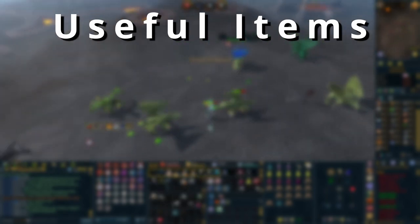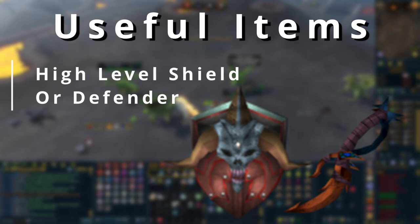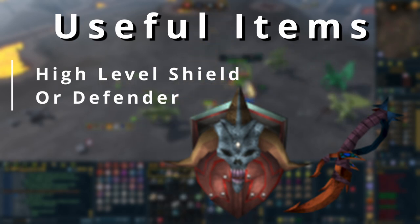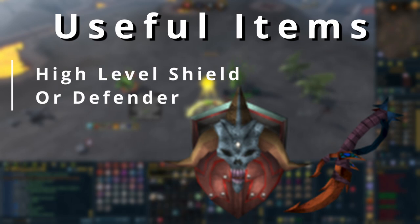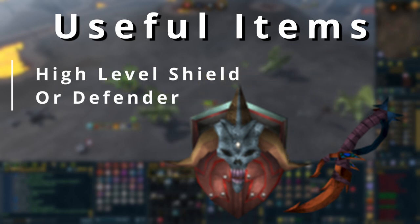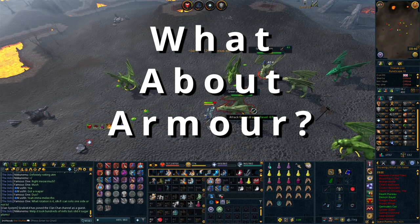One thing I'd say everyone has to have is a shield - a defender, rebounder, reflector, whatever - a shield of some kind is really important. The higher the tier the better, because a lot of your defense abilities scale with shield tier. You can buy tier 90 shields off the Grand Exchange or get a defender and upgrade it. Using defense abilities is a huge important part of PvMing, and understanding them is probably one of the most important things you can do in endgame boss fights.